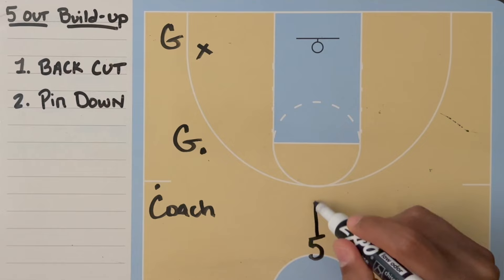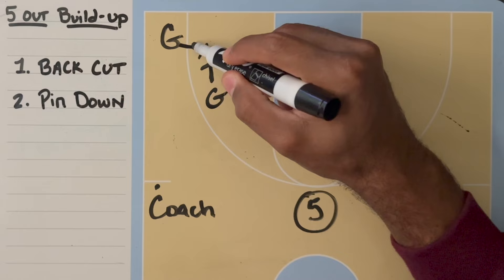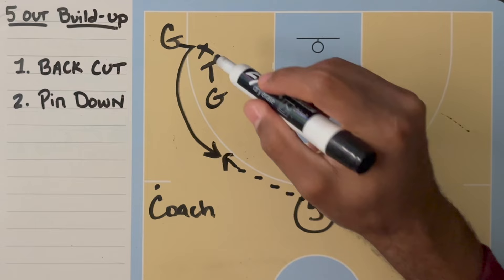The five will sprint down and receive the pass from the guard. This pass will trigger a pin down for the corner guard. The guard in the corner will fake an under and come over to receive a three-point shot from the five, and the screening guard will step back to get a three-point shot from the coach.